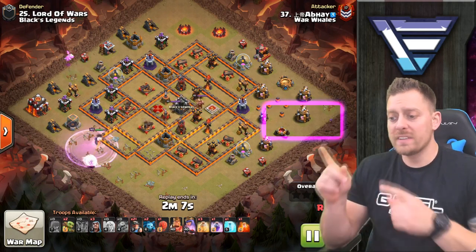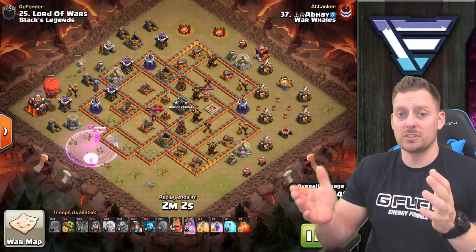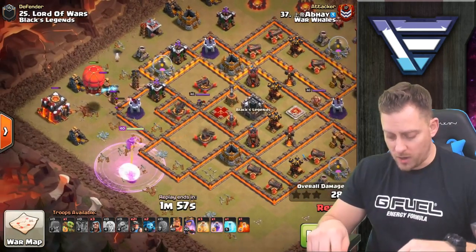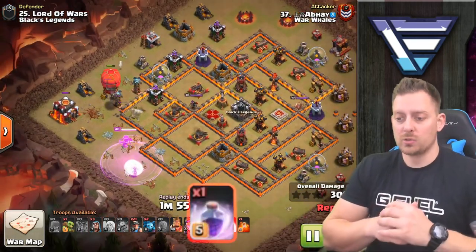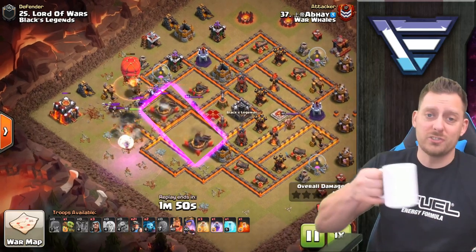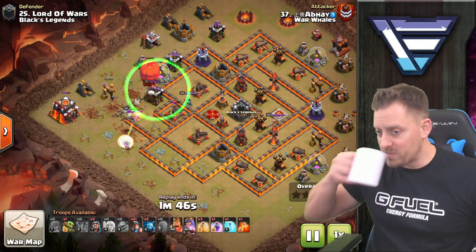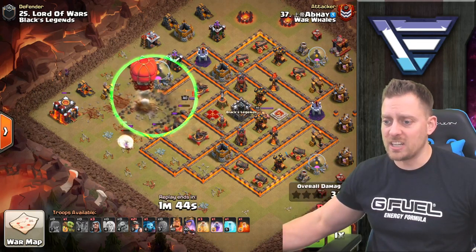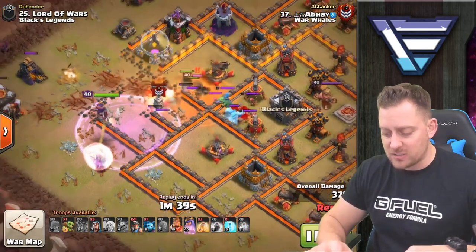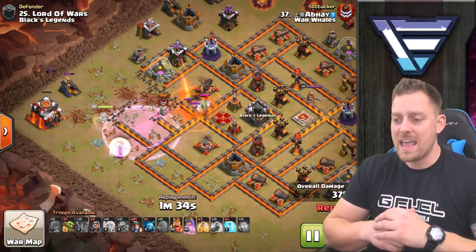We're getting good value out of a small archer on the eastern side of the base, taking out structures that would tie up the miners. The queen walk is rolling right here — great job getting that rage dropped, because the queen is being targeted by two newly buffed X-Bows and is stuck on some traps. The stone slammer is coming to town with valkyries and a PEKKA, quickly smashing the enemy queen and taking out the ice golem.